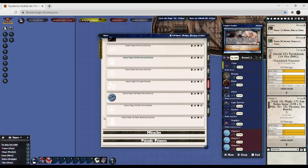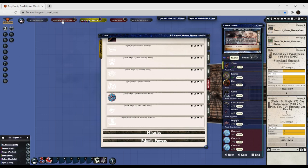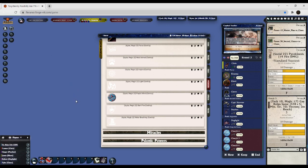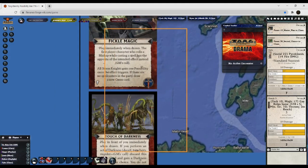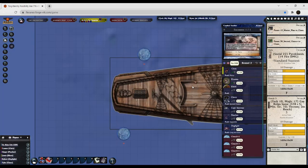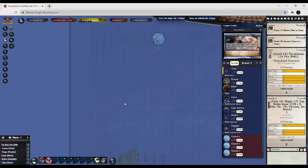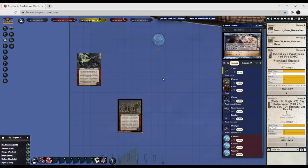I need you to keep something in mind — there are two cards. I have to go back to the journey map for a moment and copy those over so you guys don't have to fight with it. Control-C — back to Carob. Did it kill the encounter when I switched over? No, it did not. Good. There are two cards: Fickle Magic and Touch of Darkness.